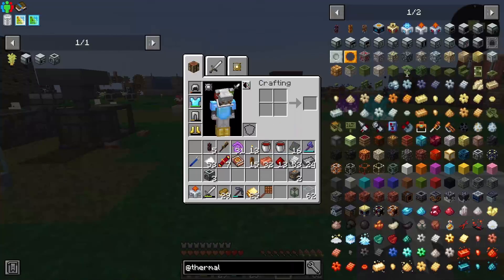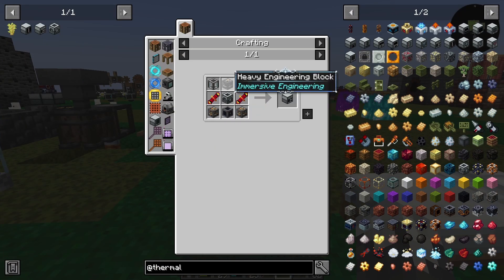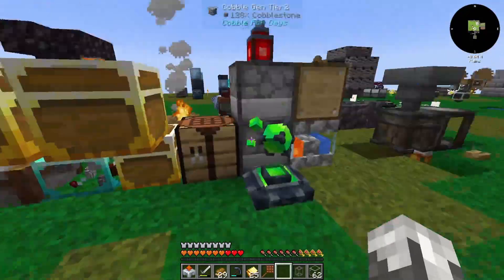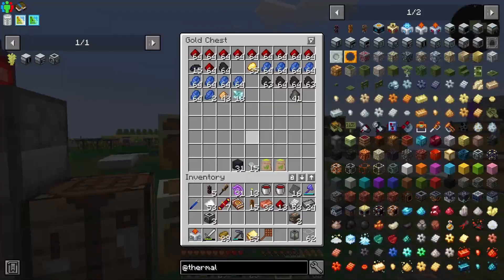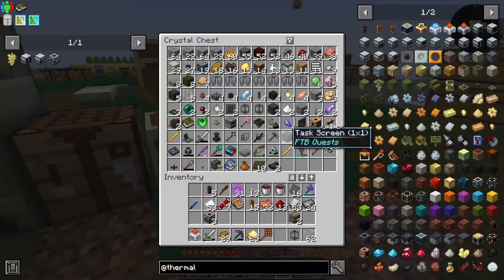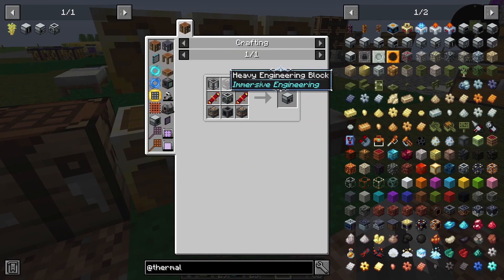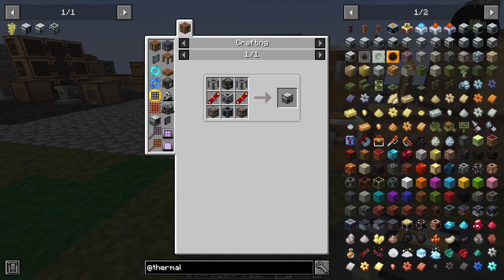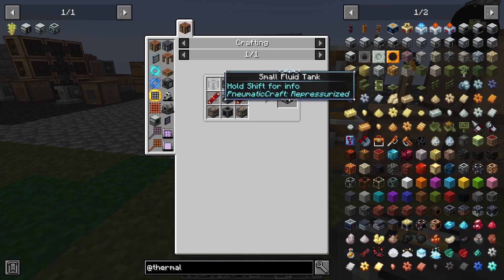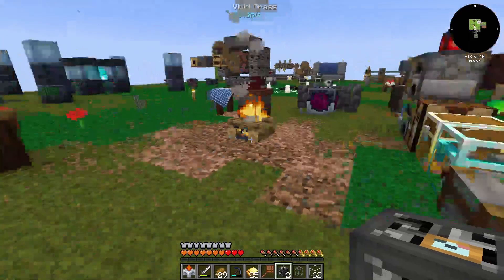We're ready for our next bit of business, which is the fractioning still. We need a light engineering block and a heavy engineering block. The external heater is a bunch of copper stuff, and of course we've done the fluid tanks. We need two of them — I should have enough. That's four and eight — we'll do half a stack of copper and get some plates made.